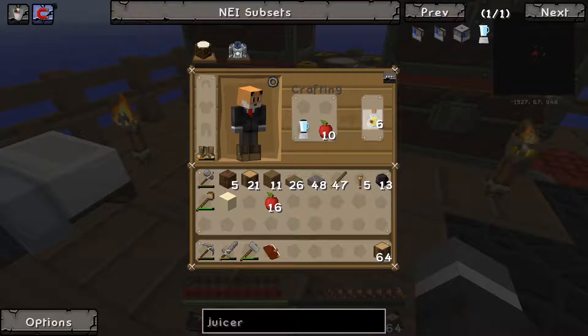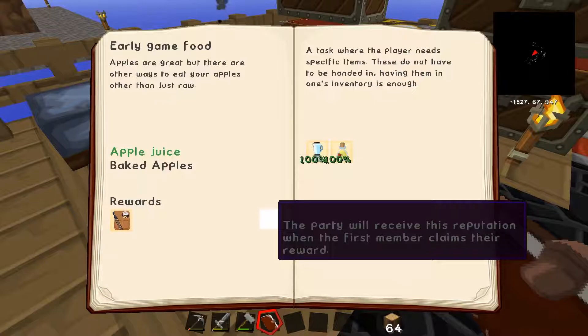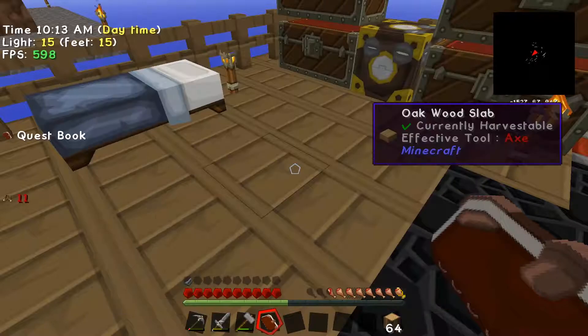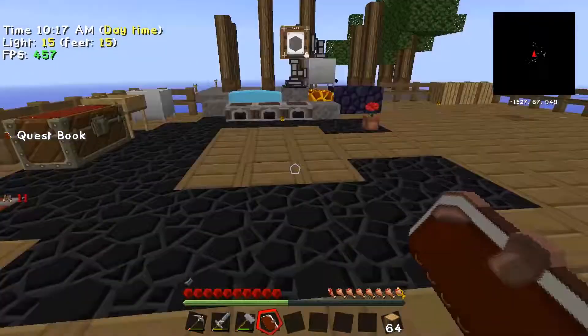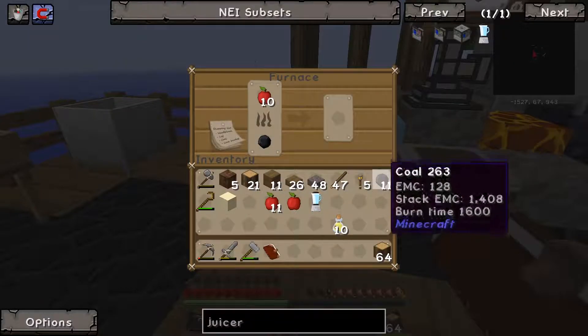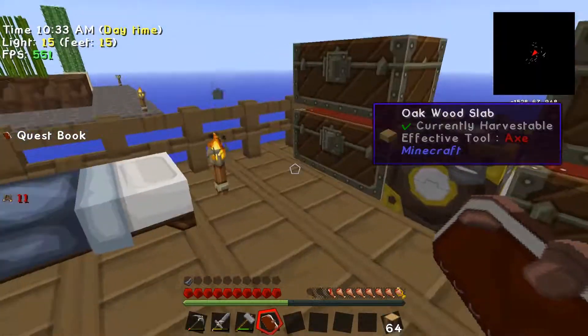We'll grab 10 apples. We should be able to look in here and it is complete. Manual detect — we need to bake 10 apples. Okay, we can do that — boom — 10 apples in the furnace. Let that do its thing and we should have 10 baked apples and be all honky dory.